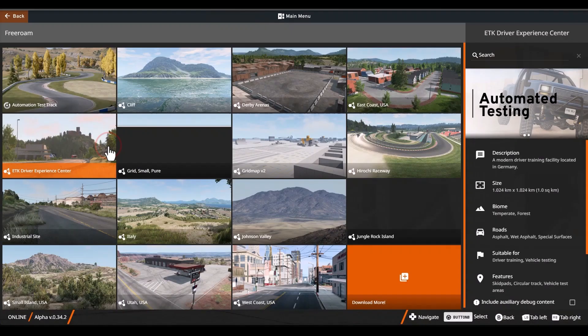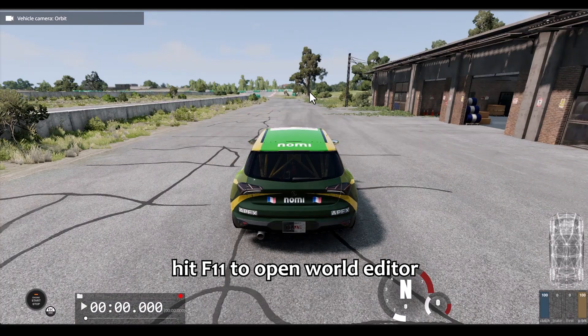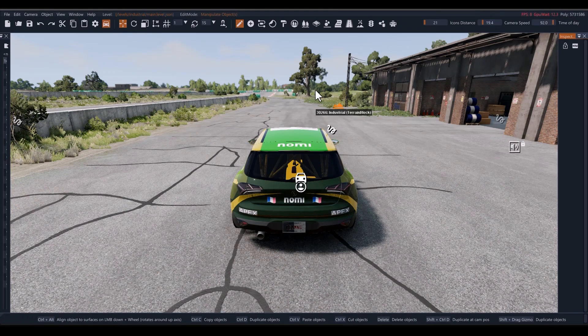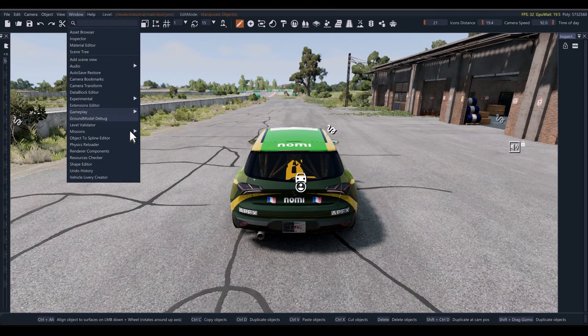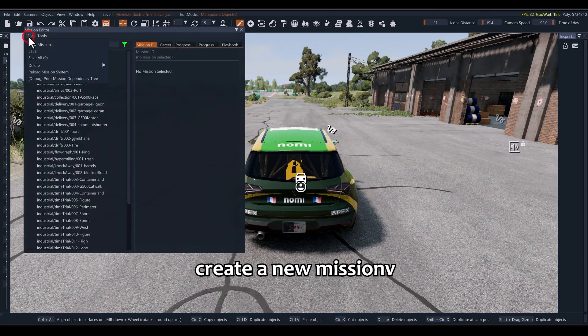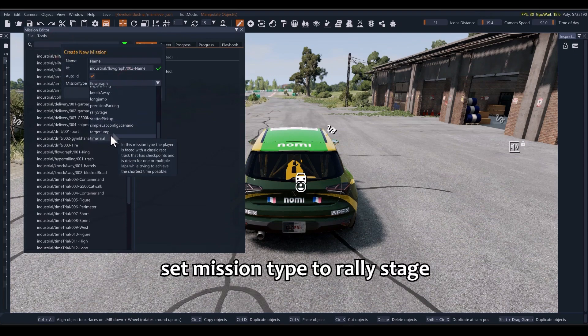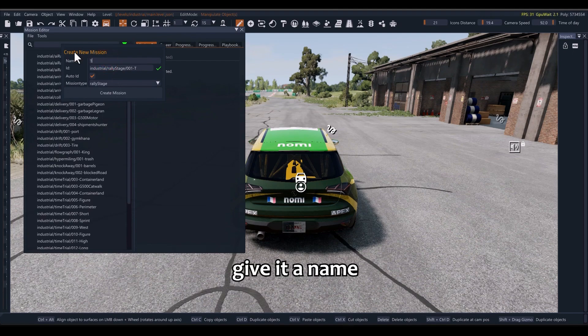Go to Free Roam and open a map. Hit F11 to open the World Editor. Go to Windows, Mission, Mission Editor. Create a new mission. Set the mission type to Rally Stage. Give it a name and click on Create Mission.